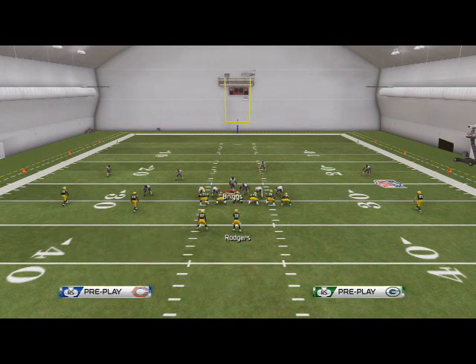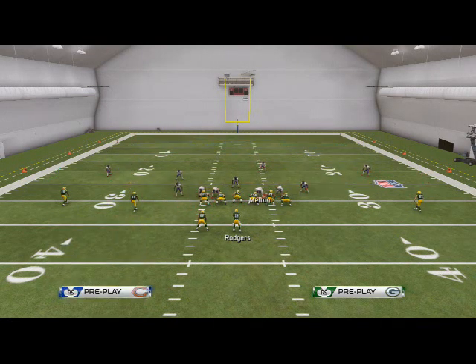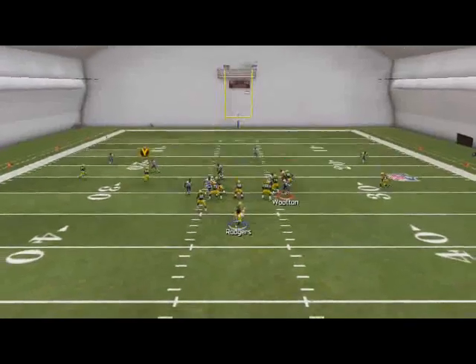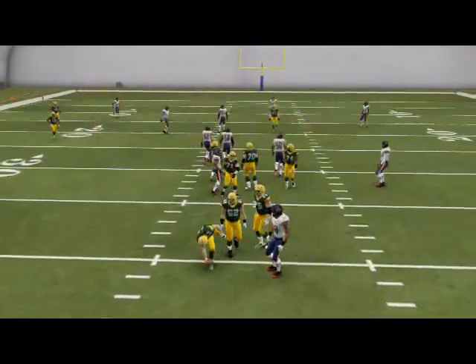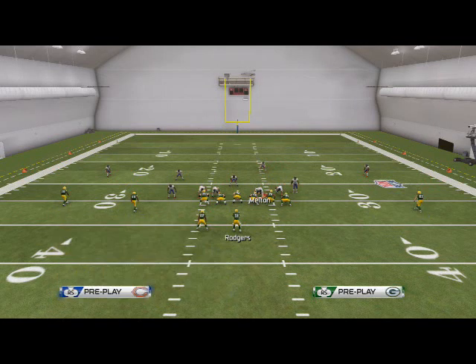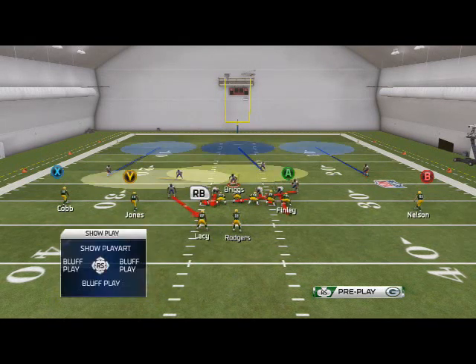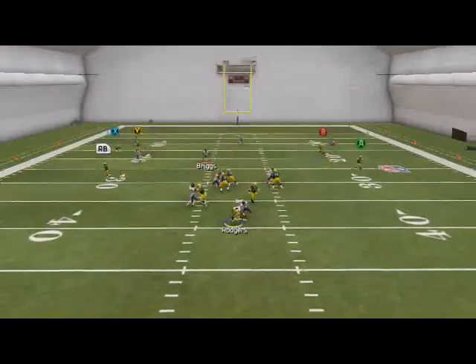If you want to send two-way pressure, shift your linebackers to the right, slide this guy in, and then re-blitz Wooten. So you're going to get left edge and right edge pressure at the same time. Even if they block a running back, you'll see the pressure still comes in. This is the basics of this defense — a lot of guys are liking this pressure this year because of the speed at which you can adjust out of it and how quickly it is to set up. A lot of people like to use a middle linebacker when running this defense, but it's not required.